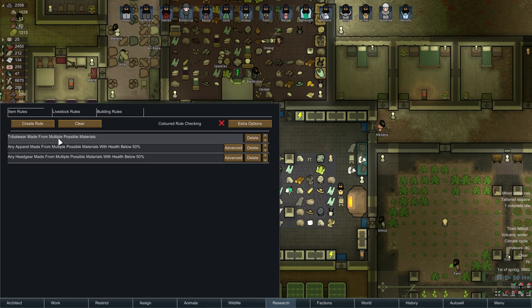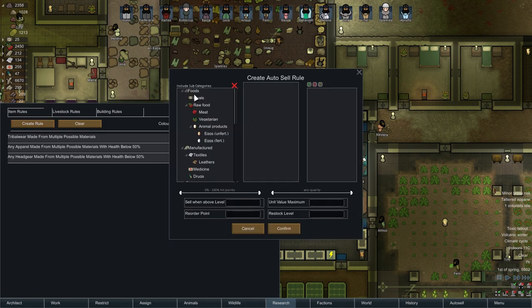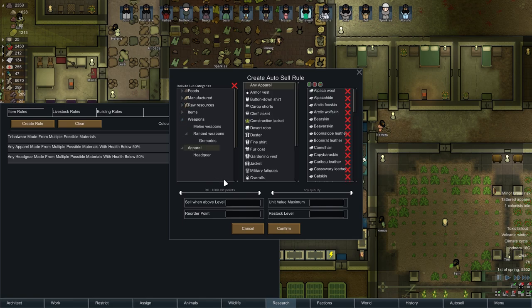Any tribal wear is automatically sold. Any apparel made from multiple possible materials with health below 50%, any headgear made from multiple possible materials with health below 50%. I'm going to create a new rule — let's shrink all of this down. Any apparel made from any material with quality below good. Yeah, that can go. We'll confirm that.